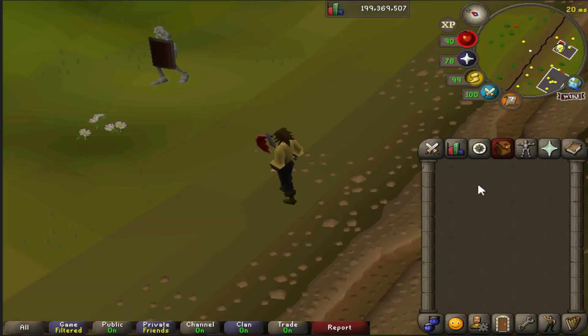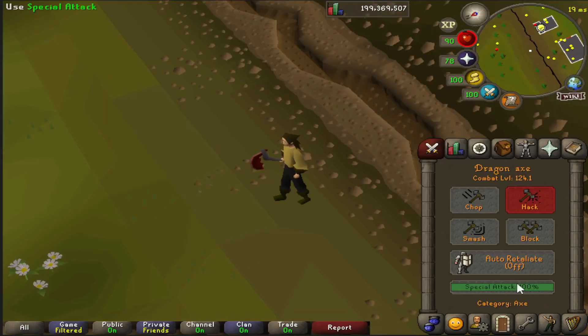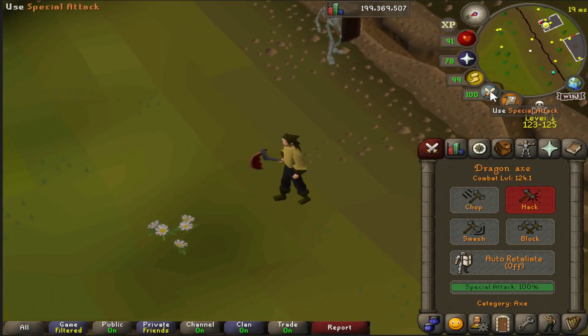First let's start with the one everyone knows about: the special attack orb up here. We all know you can special attack from this menu, but normally for PVM encounters we use this orb because it saves coming to this tab. However when you enter the wilderness this gets disabled and you can't click it no matter what you do.